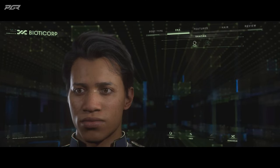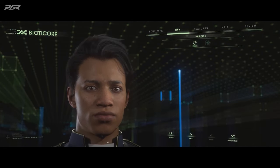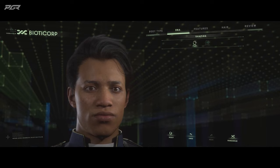Now we can adjust the eye shape. We can go more almond eyes, more oval, or have a heavy lid — there's a whole bunch of different options in here. We're starting to look pretty good. I want to give them a little bit more of a hero chin. Yeah, I'm digging that. So not to spend too much time on that, I want to show you some of the other features.